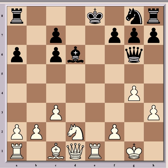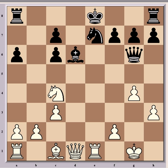So Qxg6 is what Geller went for, and then Re1 check came in. Now black is starting to get into serious trouble. He played Kf8, which was really the best move. If instead Ne7, then Nc4 is strong for white.